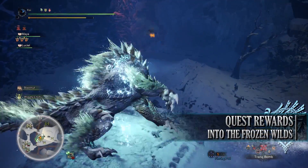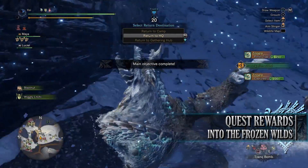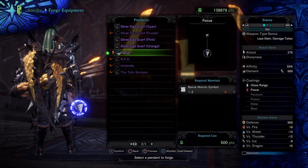Should you be able to bring down Zinogre, you will be rewarded with Banuk Warrior Symbols. These can be taken to the smithy and used to craft either the Stormslinger Light Bow Gun — so long as you have some spare Zinogre parts to go with it — or the Focus Pendant.